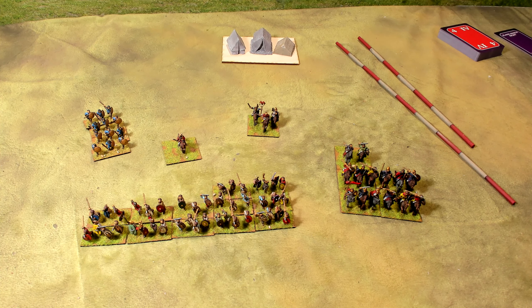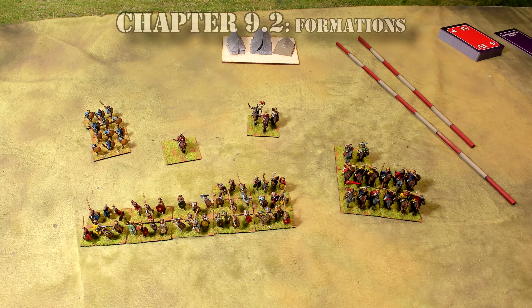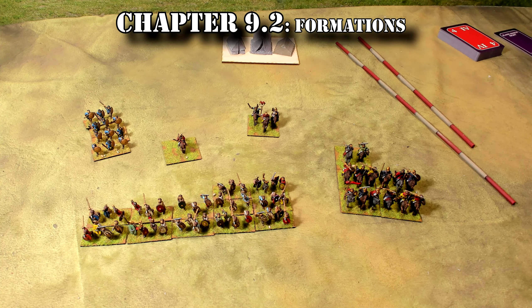Chapter nine is actually broken down into 11 subchapters, which they all should be their own chapter, but you know how it is. So 9.2 is formations, and this should be fairly simple. Let me see if I can help explain it to you and we'll move on from there.